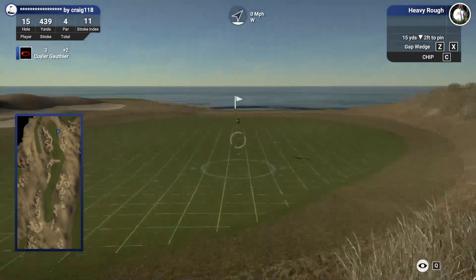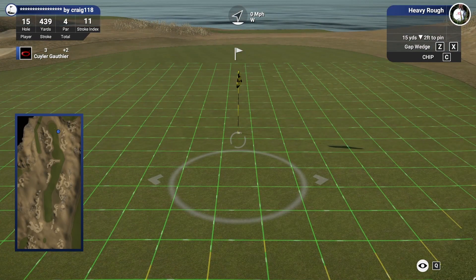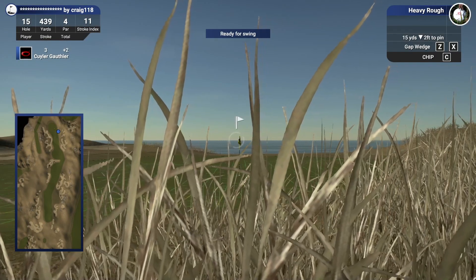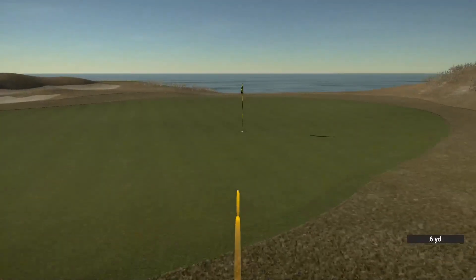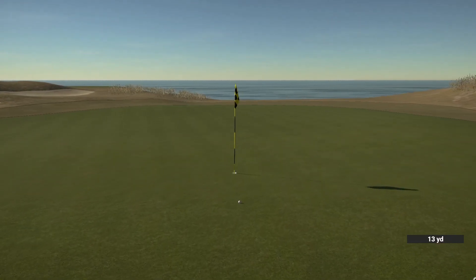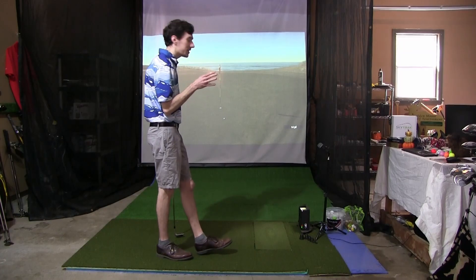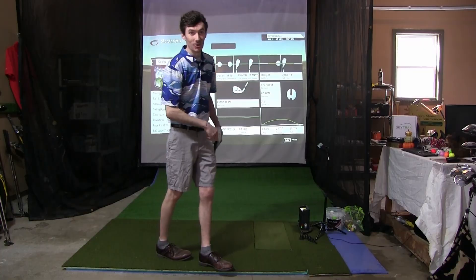Looks like a 15-yard chip releasing out downhill towards the hole, so we can be pretty dainty with this one. Little left to right at the end, we'll aim out there. This could go in. Up and out of the reeds, heading down the hill — beautiful looking chip. That is inside six feet. We didn't really scare the hole but good enough to get the job done.